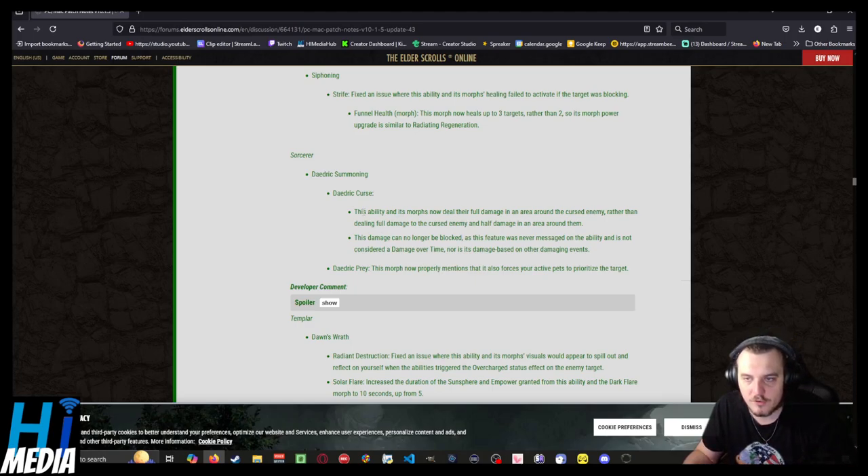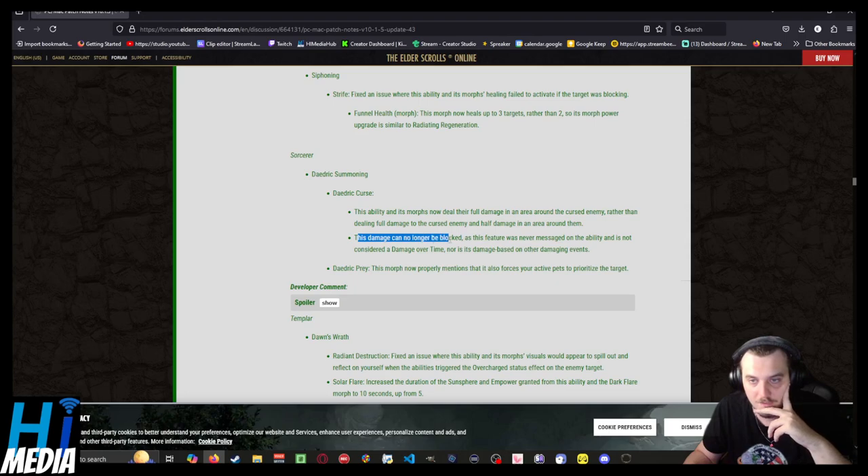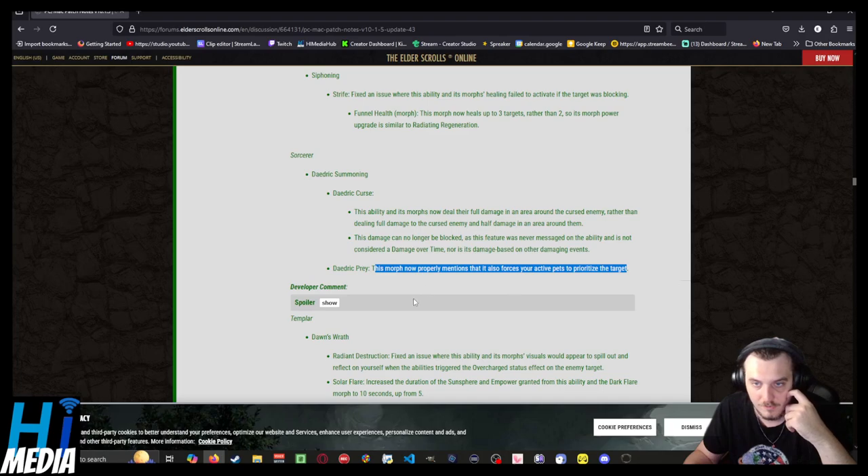Sorcerer just had a change to Daedric Curse. The ability's morph now deals full damage in an area around the cursed enemy, rather than dealing full damage to the cursed enemy and half damage in the area around it. That has always been a disengaged skill for me as a ganker. This damage can no longer be blocked — this feature was never documented on the ability and is not considered a damage over time. Daedric Curse's morph now properly records the force of your act against the target.